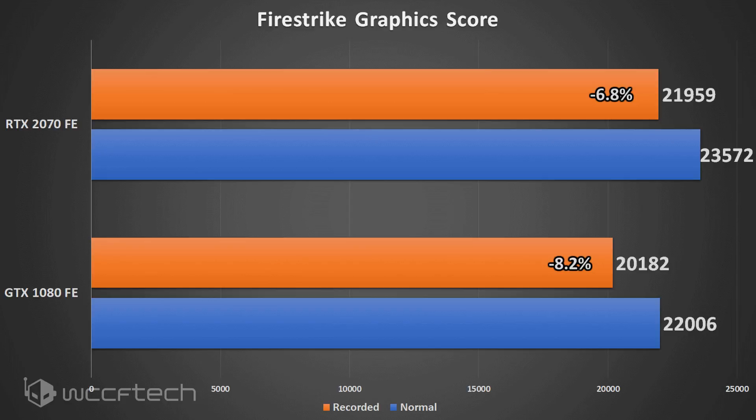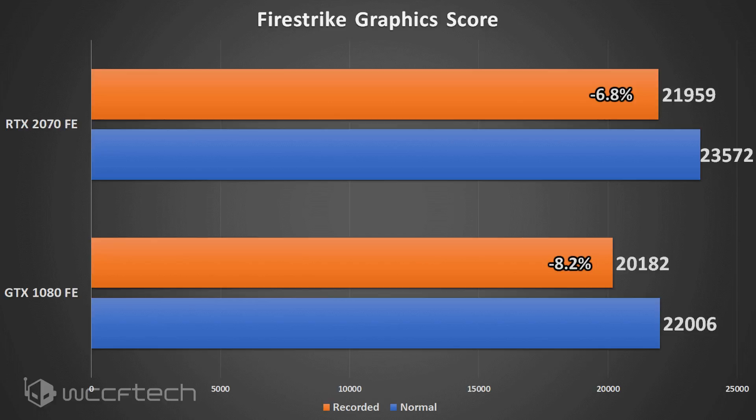So what kind of results did we get? Let's kick things off with 3DMark Fire Strike. The GTX 1080 Founders Edition saw a negative 8.2 percent performance impact when Nvidia Share was enabled and recording at native resolution and 100 megabits per second quality. We did adjust the quality from the native 50 or 60 megabits per second up to 100 for a much better output image — that's our setting, so you can compare for yourself. The RTX 2070 only saw a negative 6.8 percent performance impact — about a 1.4 percent measurable difference.